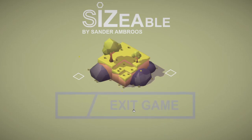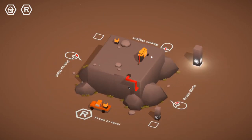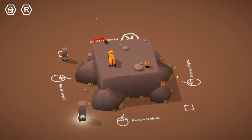So hover over a button and scroll slowly. New game. We scroll to get the different options. Rotate world, press R to reset, left click to pick up an object, and middle mouse button to resize that object.